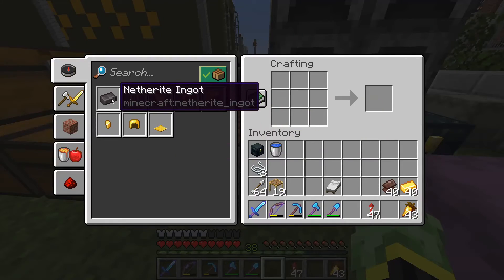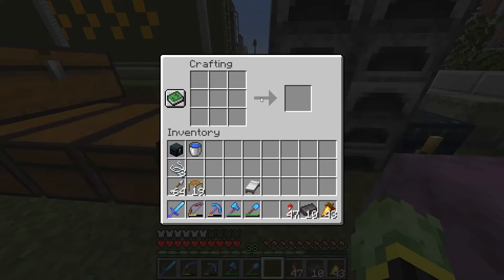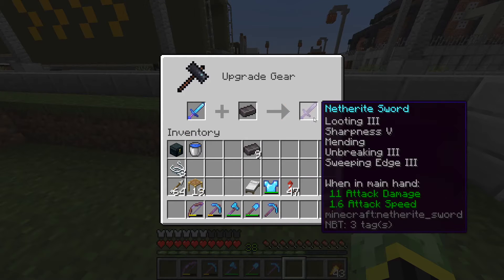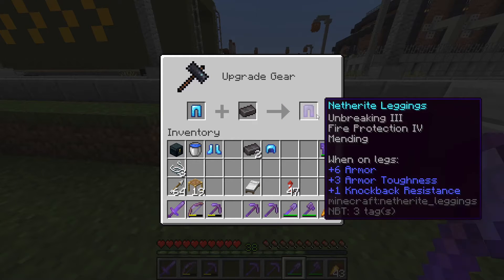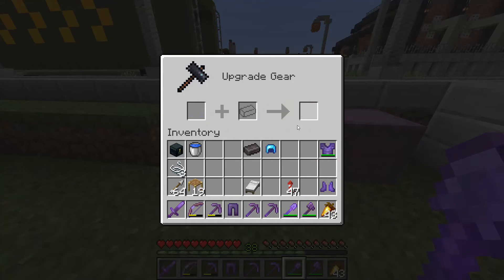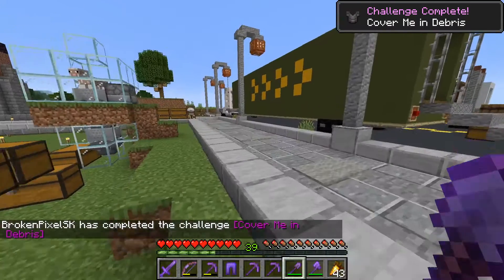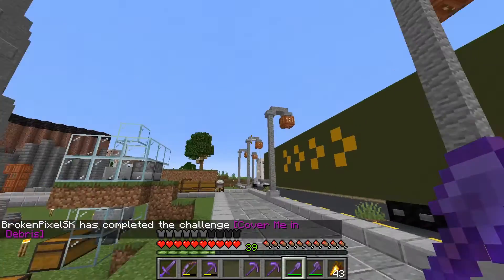Let us go and craft ourselves some ingots — there we go, awesome. And let us start going: there we go, our first netherite item. Legs, boots, and our helmet — there we go. Achievement: Cover Me in Debris! Awesome, let's put this all back on.